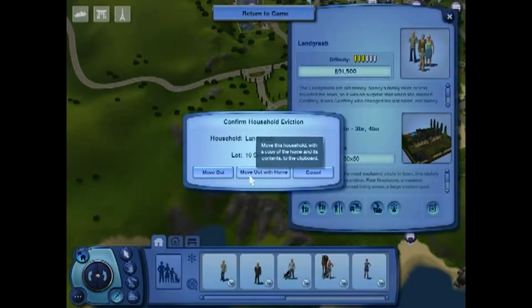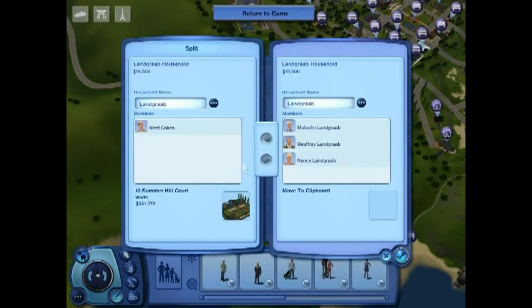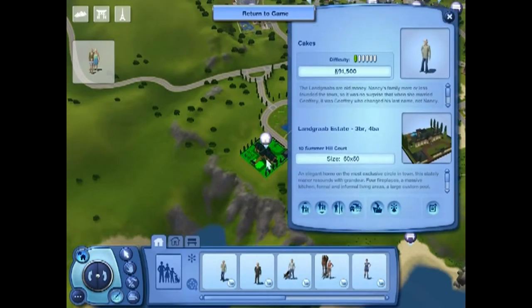Now what I'm going to do is split up the household. I'm going to take Malcolm, and Jeffrey, and Nancy. And I'm also going to change the name to Cakes, because that is an awesome household name. And see — now they're worth 19,500 and I'm worth 91,000, which is a lot less than I expected. But I'm going to change that really quick, just to show you how to really get rich. What I'm going to do is move into the house across the street using what I'm in now, and in doing that it's going to sell that house that I'm in and give me a ton of money.